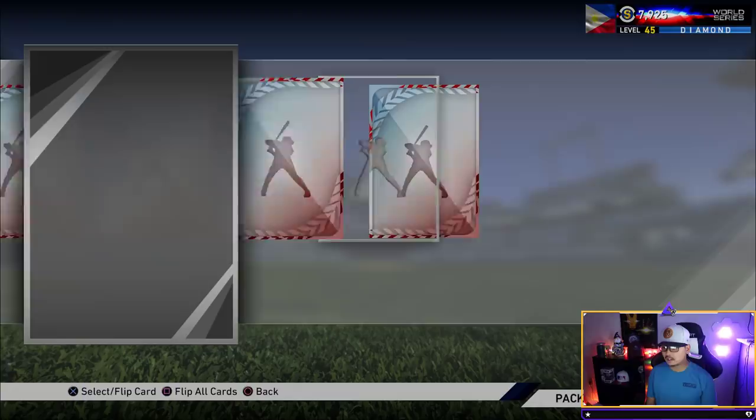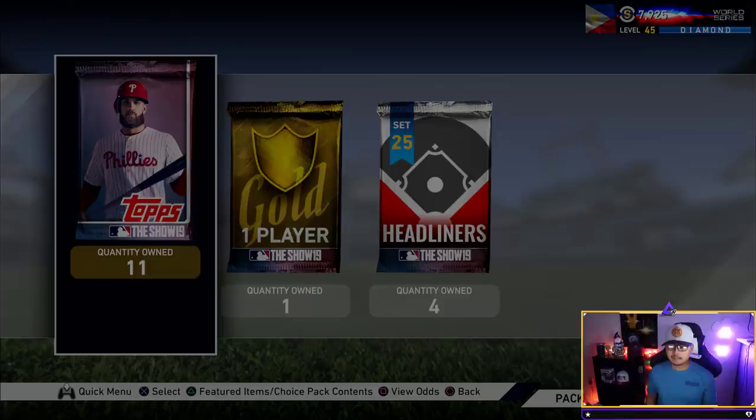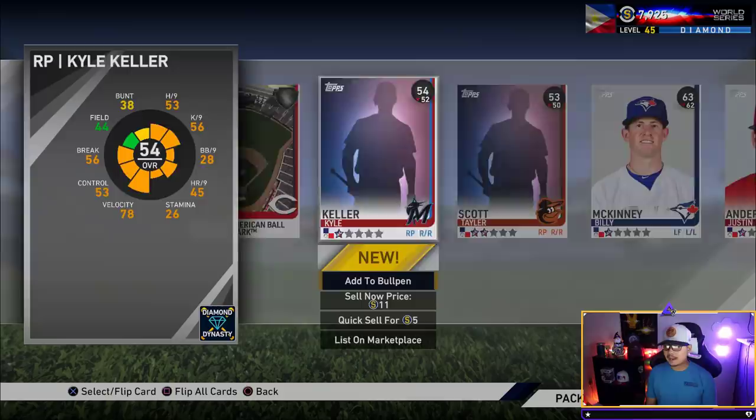All right, one more standard pack, and then we got another headliners to go. We still have our gold player pack as well. These packs have been so bad lately. Here we go — headliners, please be good to me one by one this time. Yovani Gallardo, Kevin Kramer, Jacoby Ellsbury.